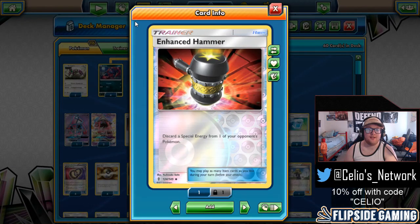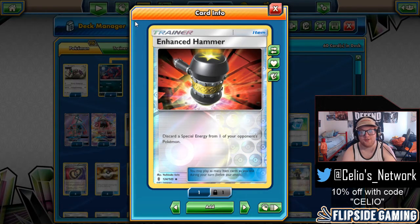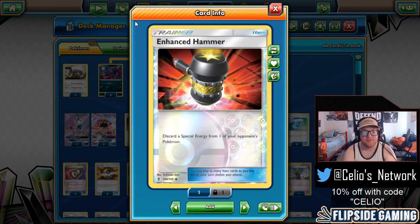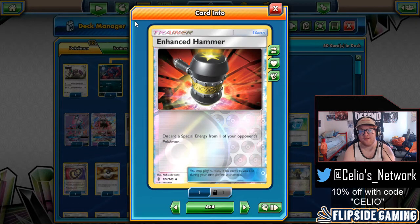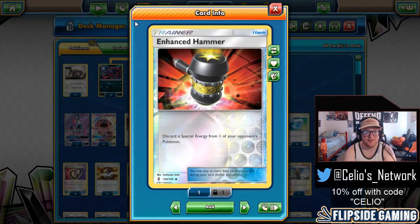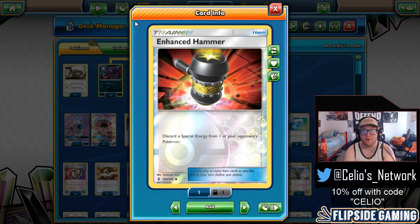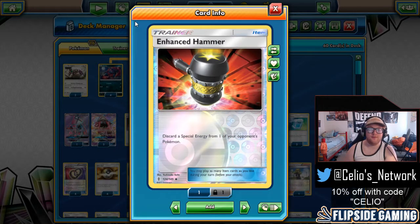Next we have two Enhanced Hammer. I believe Tord played three in his NAIC list — I'm playing two here because I added the two Crushing Hammers and had to cut something. I think two is fine with all of the retrieval we have, plus we're playing supporter-based energy removal. You can always use a Crushing Hammer and maybe flip heads on a special energy as well. Against Zoroark decks playing all special energy, Crushing Hammer isn't useless, but against Buzzwole or Rayquaza, Enhanced Hammer becomes useless — so I like the split for variety of matchups.